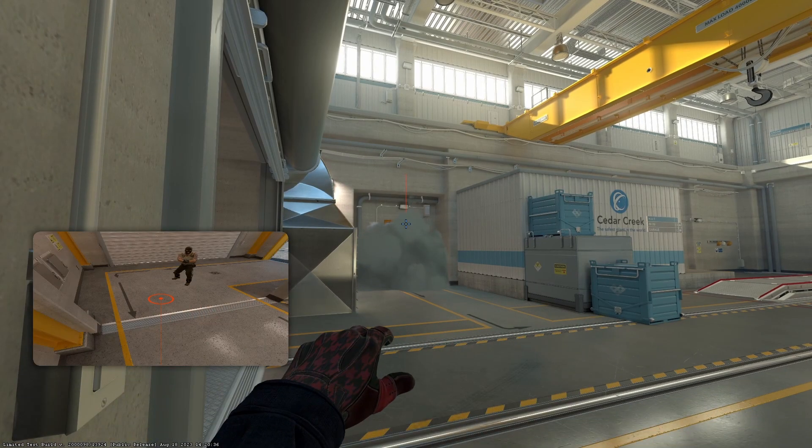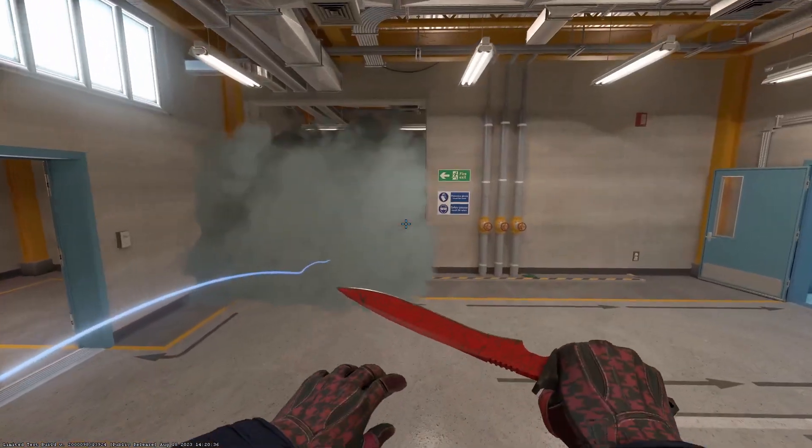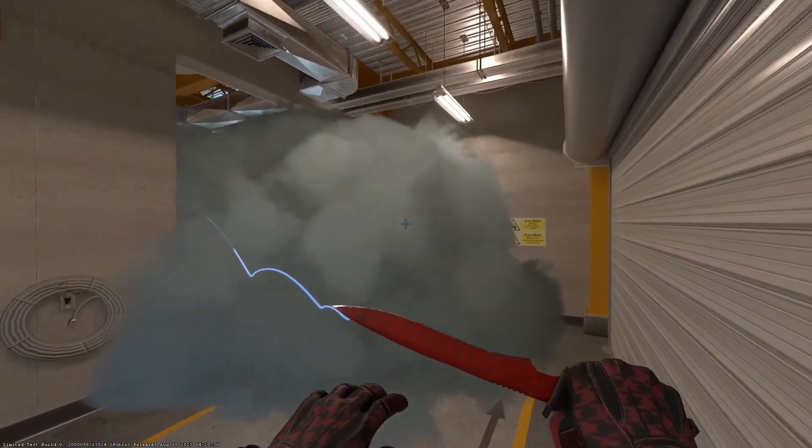After you throw the flash — I'm not going to throw it — just move your crosshair a little bit to the right and then left click throw for the smoke, which is going to block off the lobby entrance for the tees.